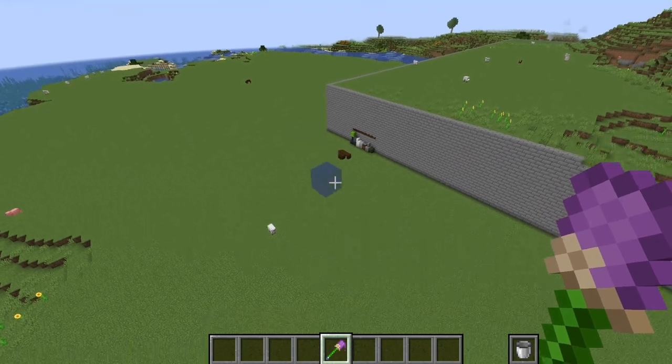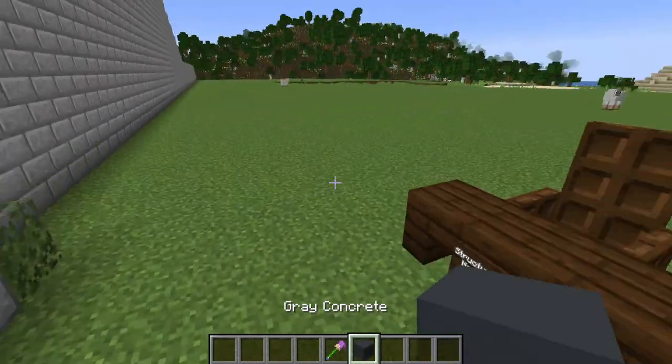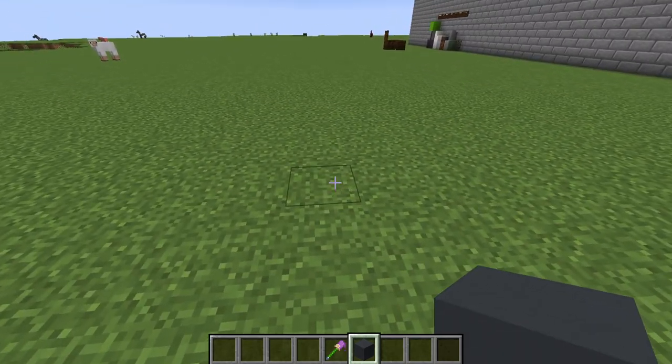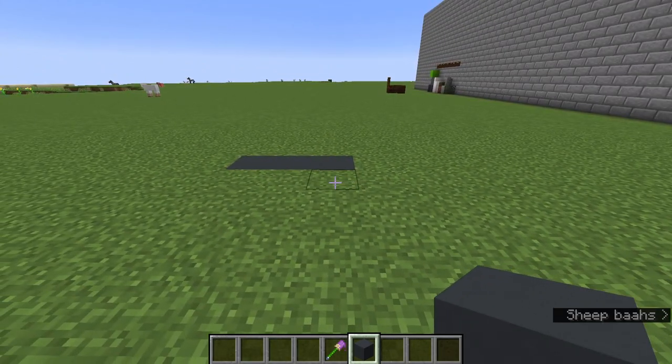What you want to do from here is start by placing down a little bit of gray concrete. You could use black, but I prefer gray for this, mainly because black is a little too overbearing. Although, if you want to make a highway, then black would be the way to go.